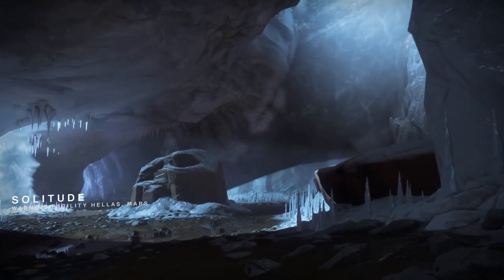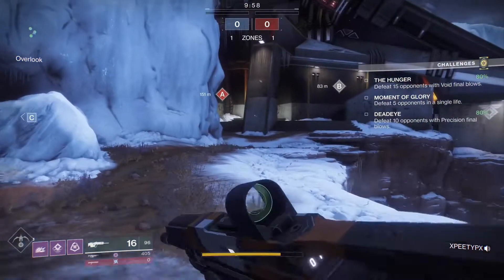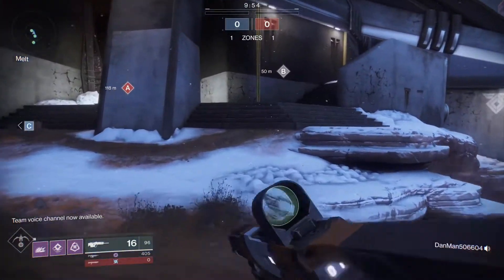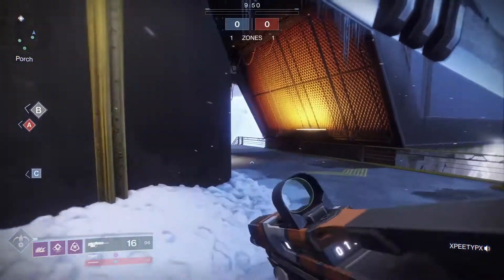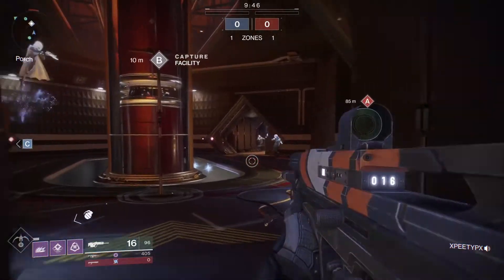It's not meta, but I'm not good enough to run meta against meta players, so I have to go asymmetric warfare. Here we go — it's Solitude, a good mix of inside and outside. I don't know this map all that well, but one thing never changes on any control map: everyone goes for B first. So I'm going to charge in and peek B, and sure enough there they are.